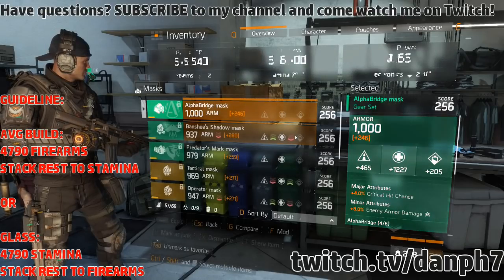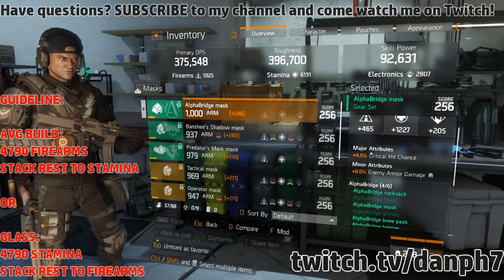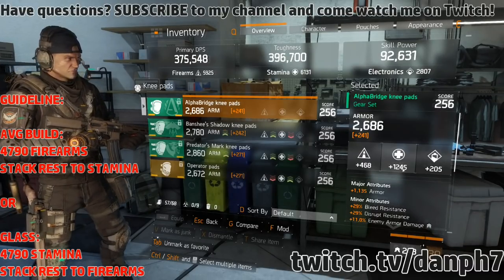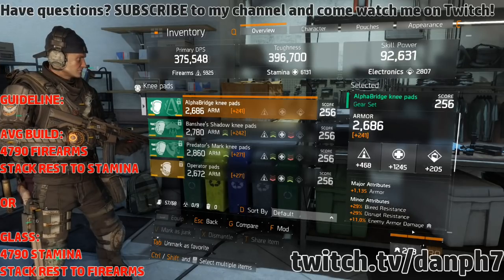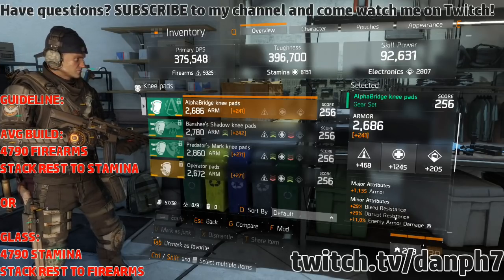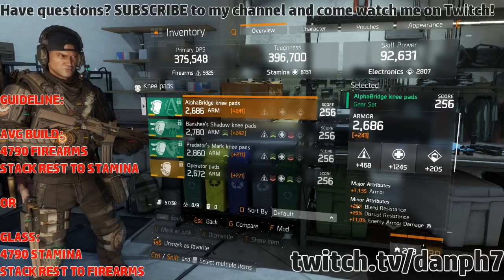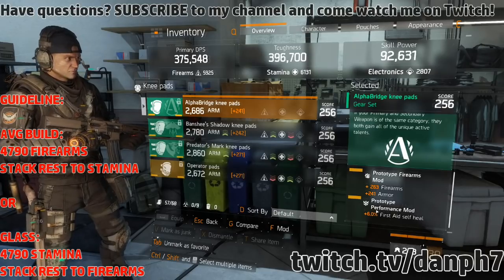For the mask, the attributes you want are critical hit chance and enemy armor damage. For the knee pads, the attributes you want are armor, enemy armor damage, and disrupt resistance. The other attribute can be whatever you prefer, but disrupt resistance is good against flashbangs and EMPs — your skills won't be down as long.